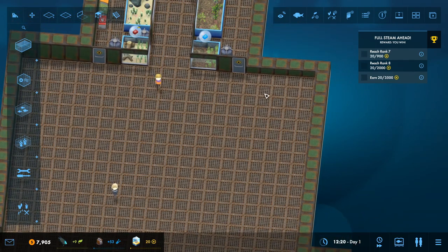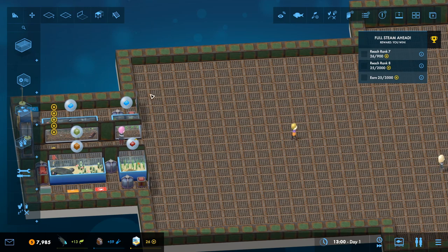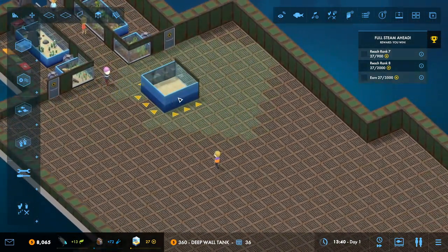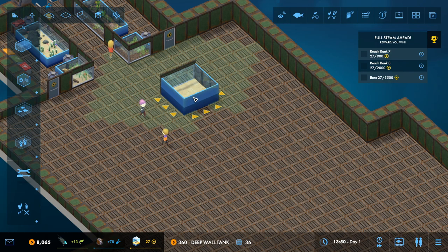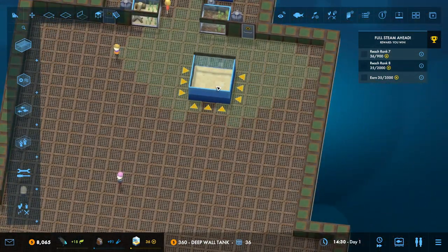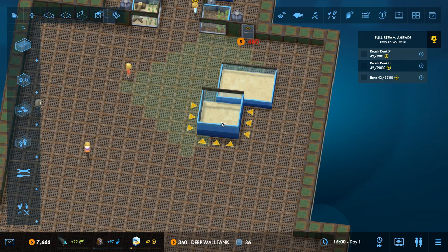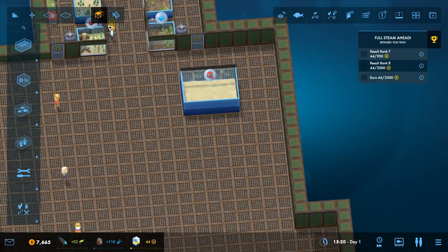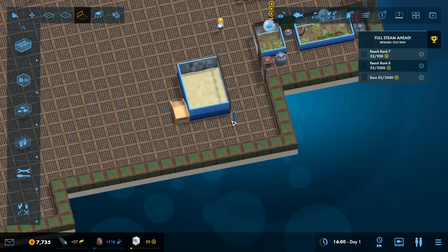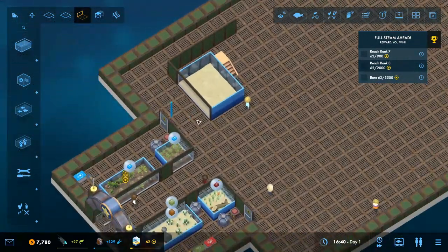I kind of want a walkway around here that snakes around, so visitors can either go over saltwater down this way or freshwater down that way. Let's go for deep water tanks. I don't want it too big because we're just going to run out of space and not be able to house many fish. We need to think about the backstage stuff as well. And that's going to be a walkway down there where they can see fish — obviously it's an aquarium, so they hopefully are going to see fish.